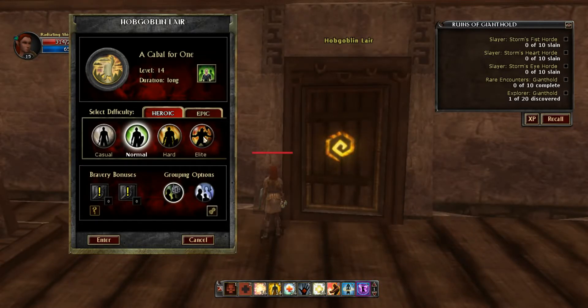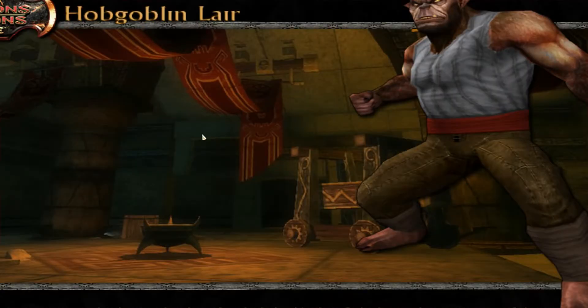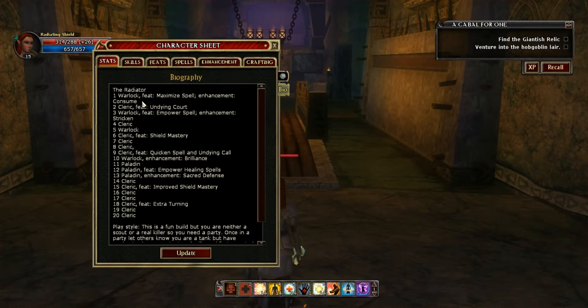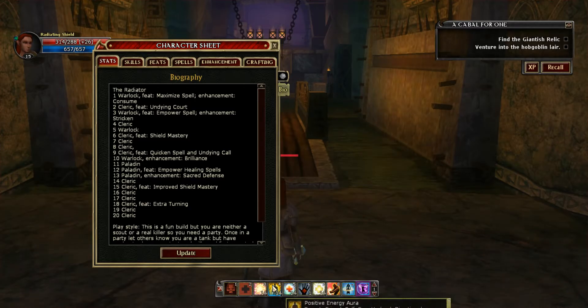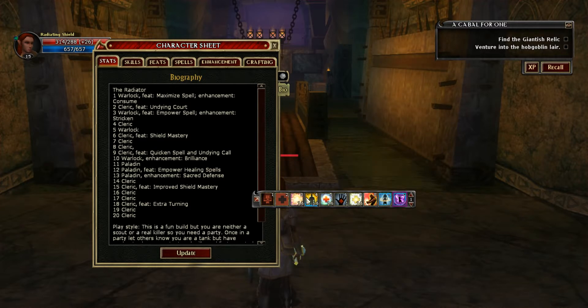Welcome once again. We are back at Cabal for One. We are going to go in there on a Sun Elf this time — another iconic race. This build is called the Radiator. Its entire premise is that it uses the Warlock Enhancement Brilliance and the Cleric Enhancement Positive Energy Aura to sustain a lot of healing and survivability without using spell points.